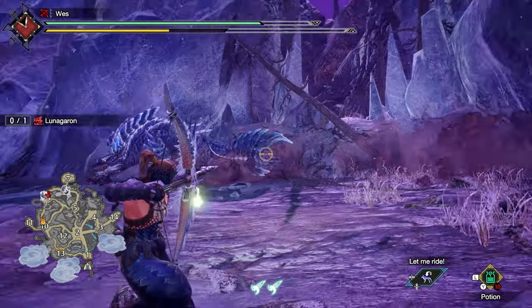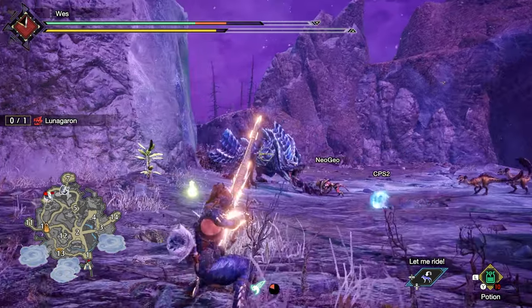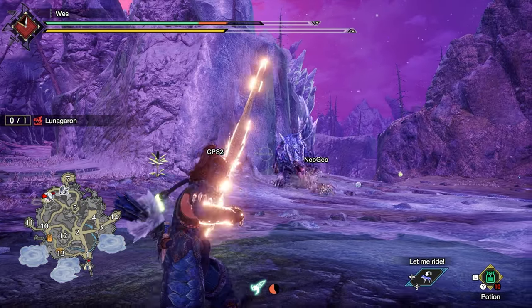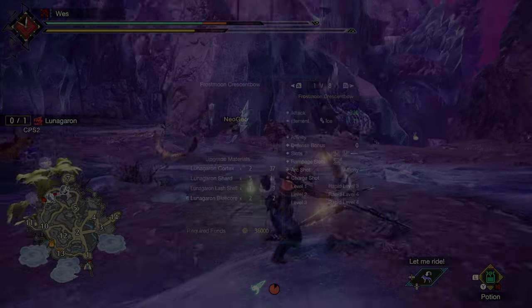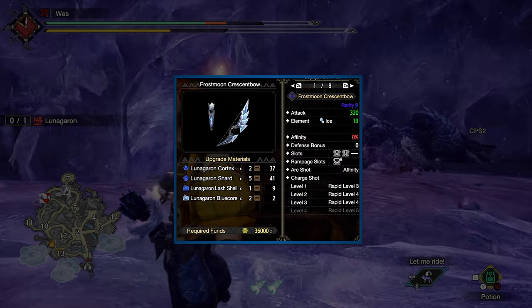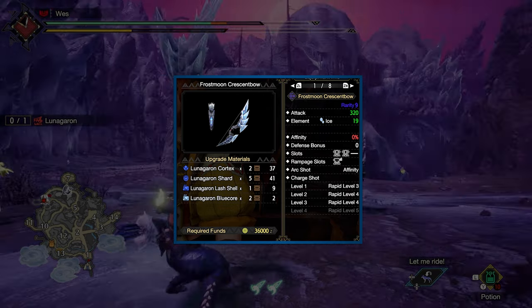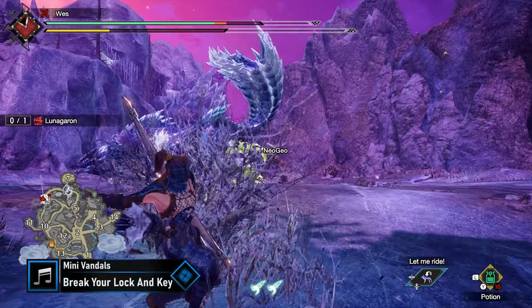After those two key quests, you'll get the Urgent 'Ice Wolf Red Moon' to hunt a Lunagaron. Lunagaron's armor is alright — most notable is the helmet for Critical Eye and Wirebug Master with two level 2 sockets, but it does require a rare gem, so skip it for now. What you really should do is upgrade your Diamond Dust Bow into the Frost Moon Crescent Bow. This has lower element than the Diamond Dust Bow's alternative path, but gains a massive spike in raw damage and superior Rapid Shot Levels, which is very important. Pick up the Frost Moon Crescent Bow as soon as possible.